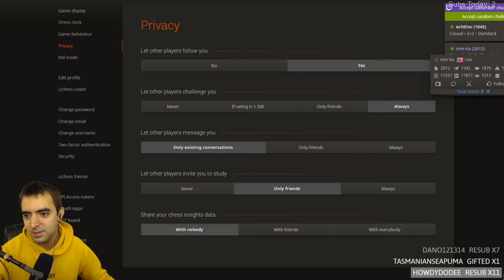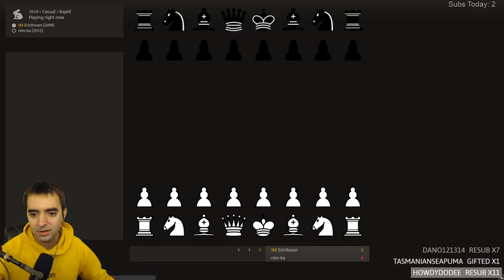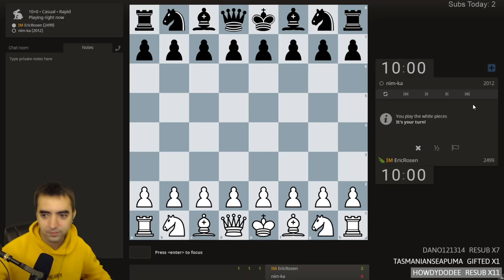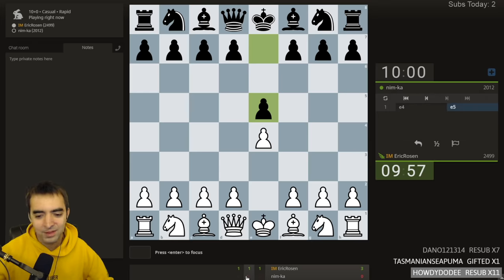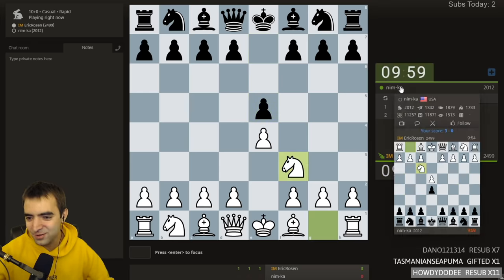Let's play a game - never played before, the first sub challenge. We'll have a chill 10-minute rapid game and try to be instructive. Opponent is rated just over 2000, and actually we have played before - three times before.